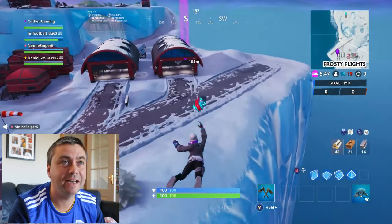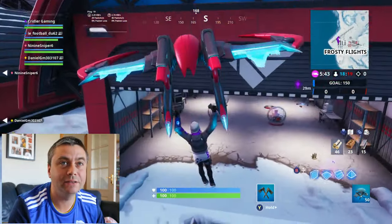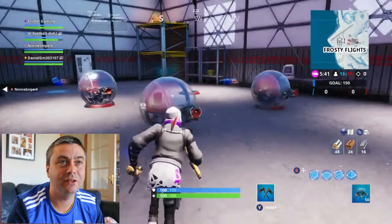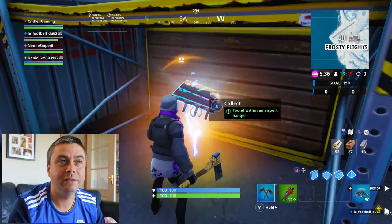So we're flying in here and we need to get to the hangar, which is on the right here, as you can see. You can probably just see it there as we fly in. So this is the first one today.